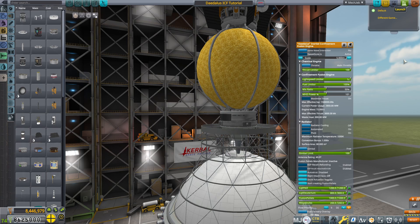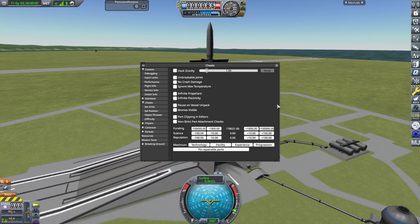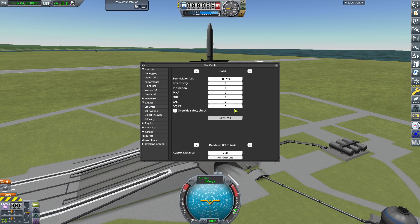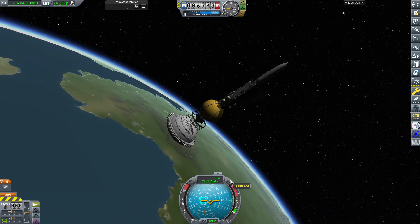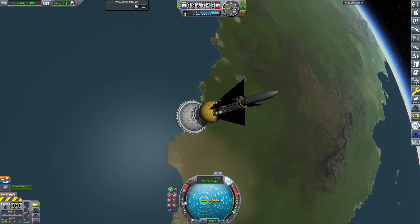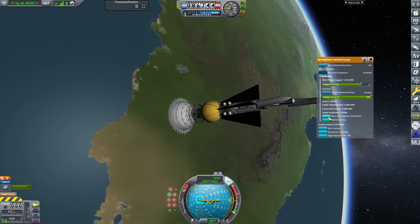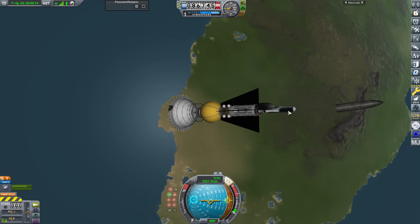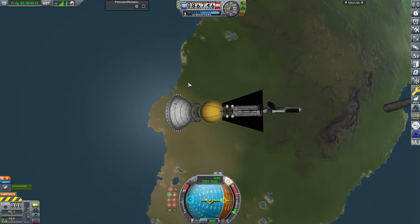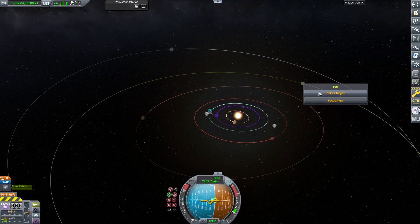We're not going to be worrying about putting these things into orbit, because it doesn't super matter. With different mods it's not terribly difficult to get these things into orbit — I will at some point show how to do that. But for right now we are good. Let's go ahead and get pointed prograde. Jettison the shrouds, deploy the scoop, start atmospheric extraction.